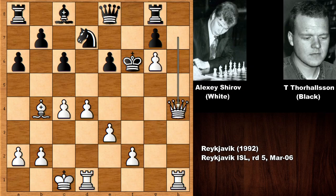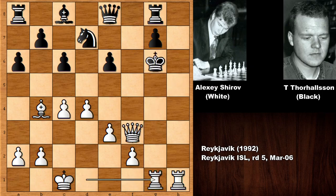And after queen to h4 check, if king takes on g6, we have a similar continuation — this is still getting checkmated. There is no escape for black.